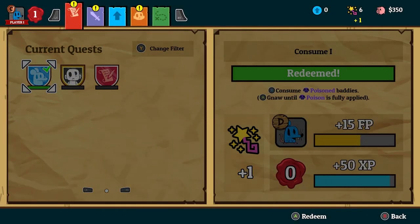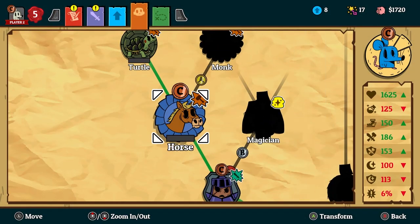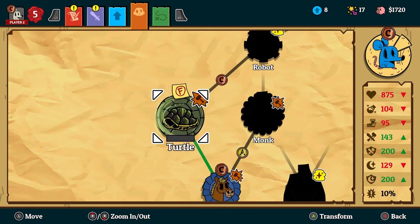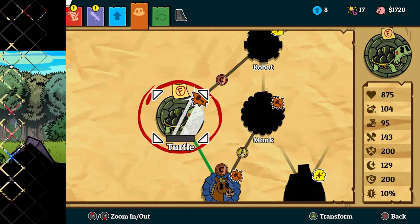You'll need to complete quests for the rat to level it up to C tier, which will unlock the knight. Then repeat the process with the knight to unlock the horse. And finally, repeat the process with the horse to unlock the turtle. That is all there is to it.